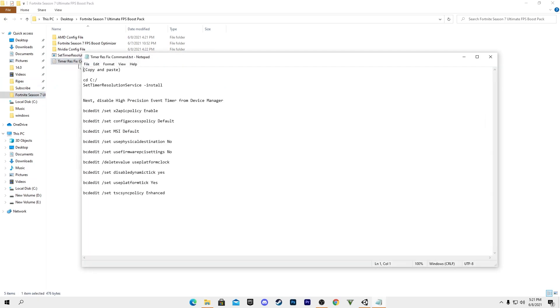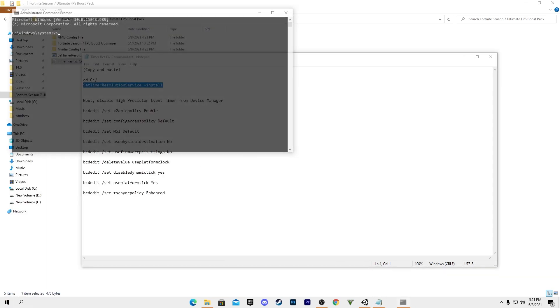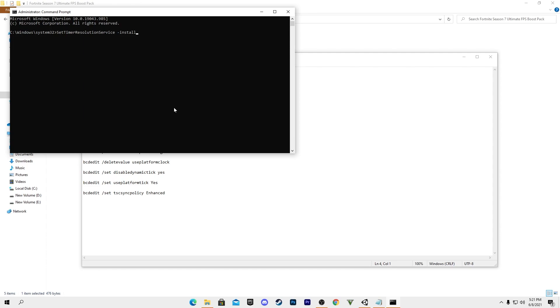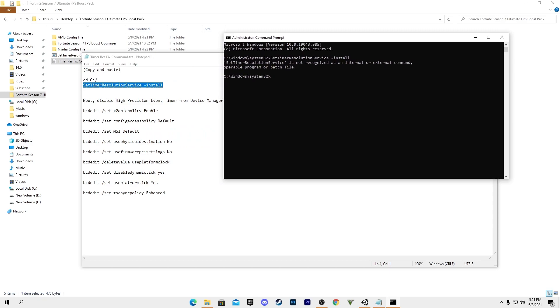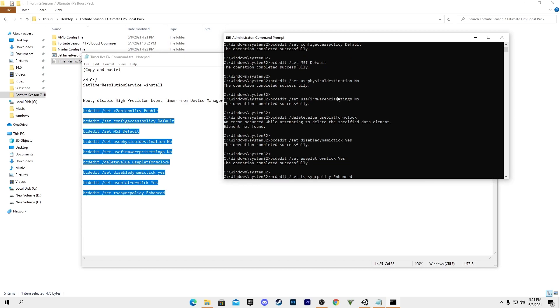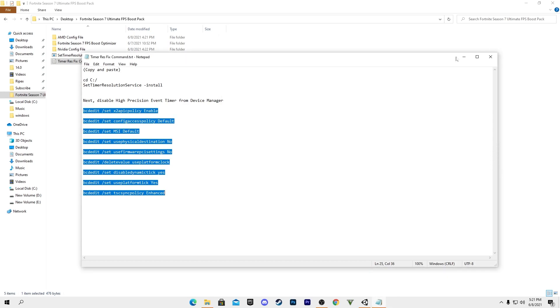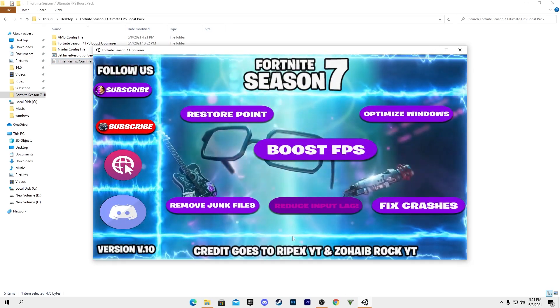Now go back to the boost pack and find the timer resolution fix commands. Copy the first command, open the Windows search, type 'cmd', run it as administrator, and paste the command and press Enter. Then copy the second command, paste it in CMD as well, and press any key or click Close. This will fix all timer resolution issues and give you the best input delay in Fortnite.